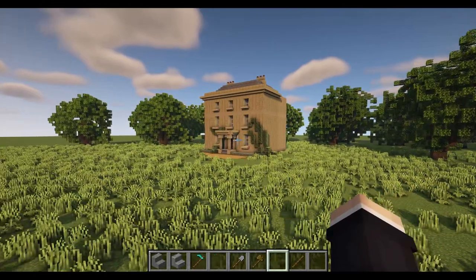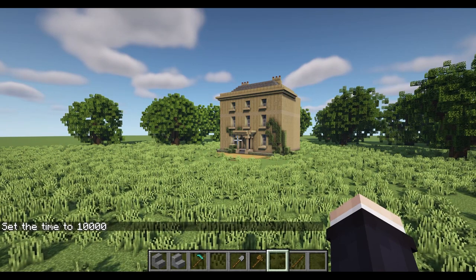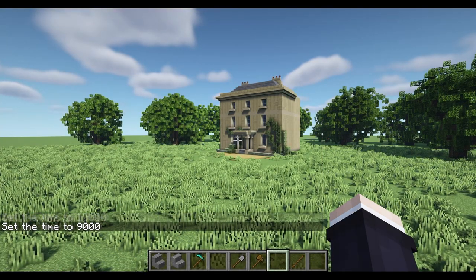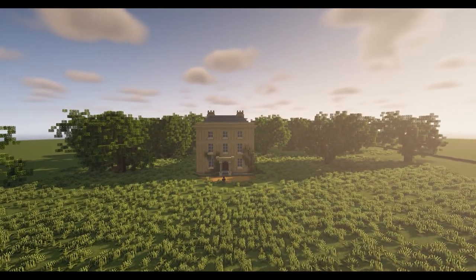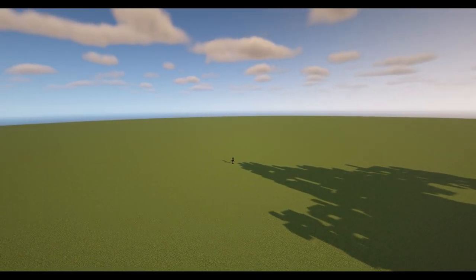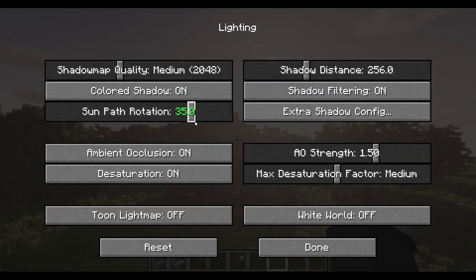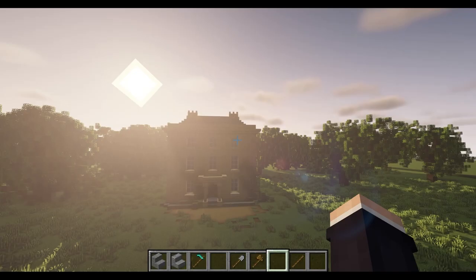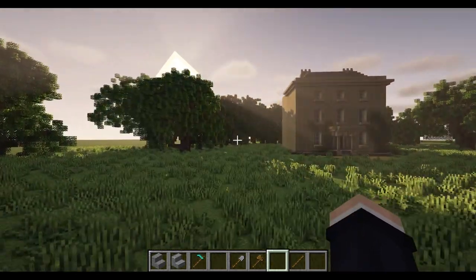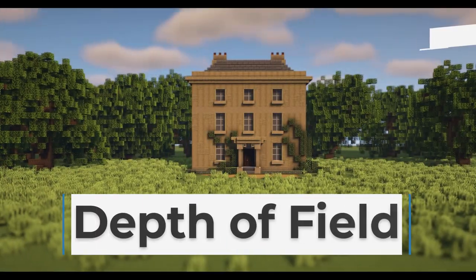One issue with shaders and time of day: at noon everything's well-lit, but if you go for a golden sunrise or sunset light and your build is facing south or north, it might not catch that golden view. If you have WorldEdit, you can flip the build to face the right direction. Alternatively, some shaders let you change the direction of the sun directly in their settings.